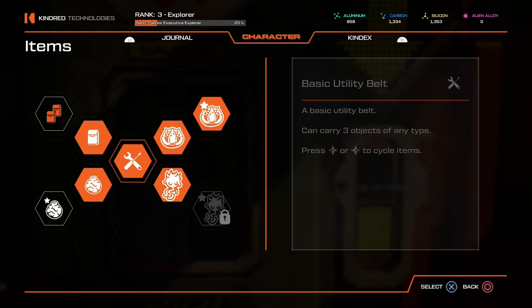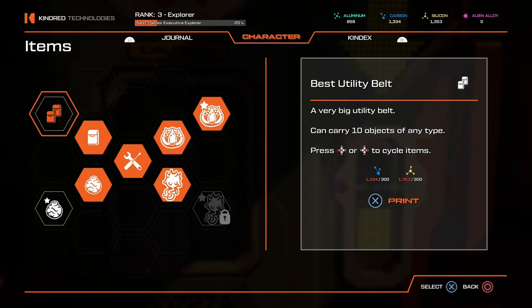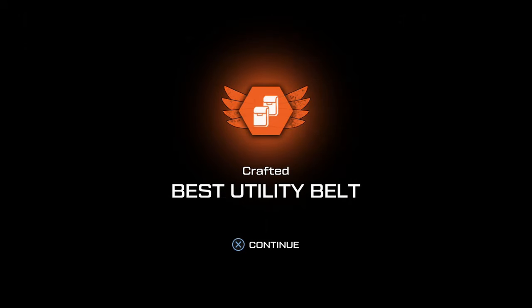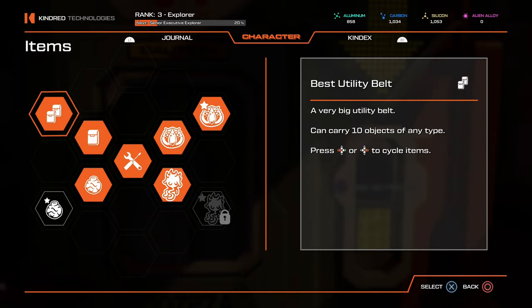Next, the utility belt. You start with three item slots and can upgrade to five, then ten, at the 3D printer. On my speed run I kept it at three and constantly ran out of items. On my first playthrough with ten slots I never worried about it. Upgrade the utility belt to ten as soon as possible, and also upgrade your weapon for more power, reload speed, or ammo.